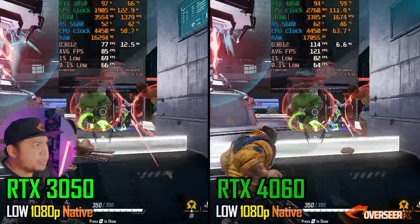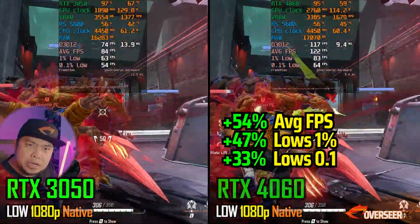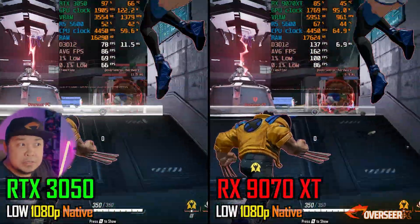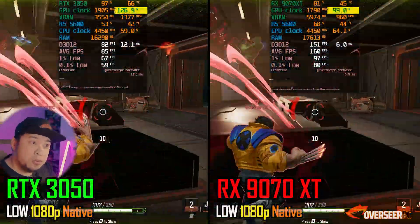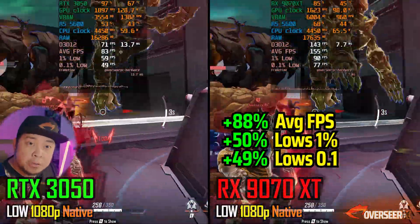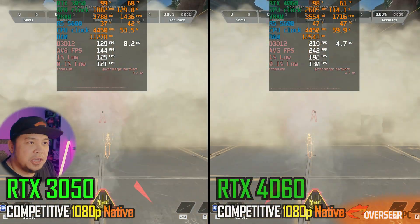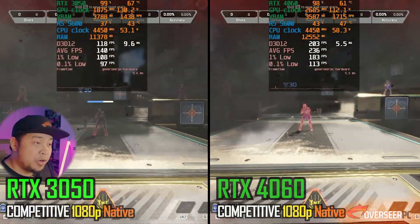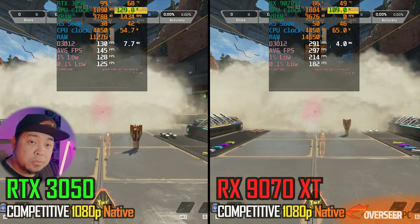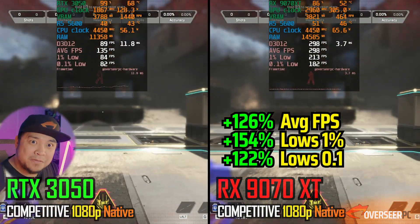In Marvel Rivals at 1080p native, the RTX 4060 delivers much higher FPS than the 3050. The RX 9070 XT pushes even higher, but notably it's not GPU bottlenecked and is actually consuming less power than the RTX 3050 — which is unusual. In Apex Legends, the RTX 4060 is clearly the better card — a practical upgrade at 1080p. The RX 9070 XT also offers much higher FPS with lower GPU power consumption, making it more efficient at 1080p.